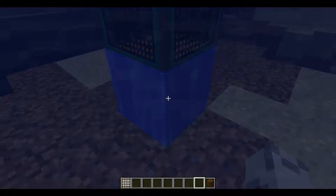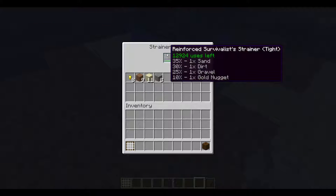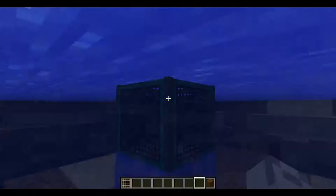It does use durability every time it gathers something. If I hold it down, there's the percentage chance for each item. Thirty percent for one stick, twenty-five for one fish, twenty for stone, fifteen for oak wood, and ten percent for a type of fish.